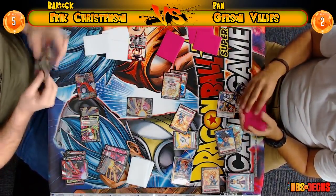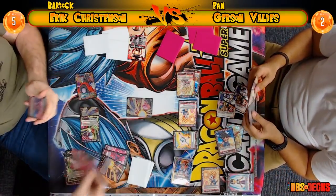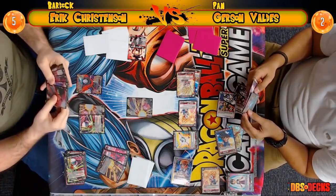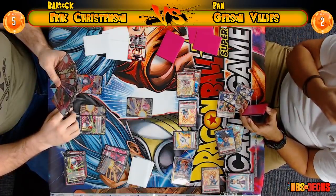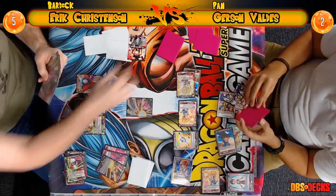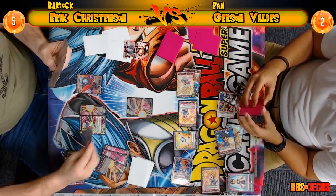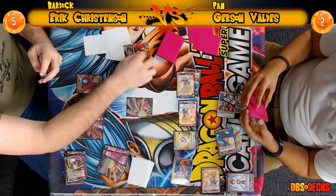I really hope Eric gets his win. It looks like Gerson might be on his back foot — he's only at two life. The two-drop Supreme Kai of Time just got back the card he had warped. If it was the self-awakened Bardock, Eric's going to be able to play it, take a life, and self-awaken. If he uses the Mass Saiyan he's not going to get the critical when he awakens, but he'll keep the pocket — so he might just awaken.